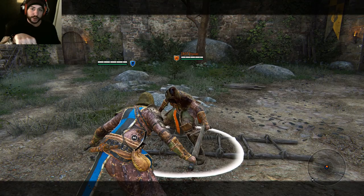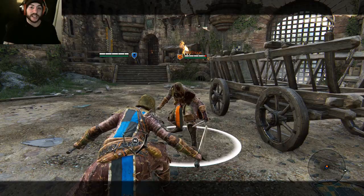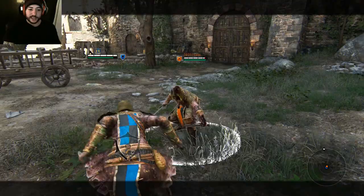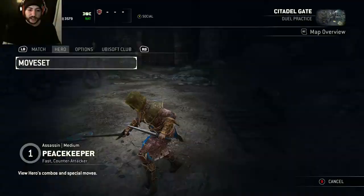What the Grab and Stab looks like: you have to get the timing right. After you guard break them, you want to go light, light, light on your attacks. If you spam the light attack it'll only do one. So you want to make sure there's enough time between each press — light, light, light — to get all three stabs out. Practice that timing on the bots and once you get it, you'll be unstoppable with it.